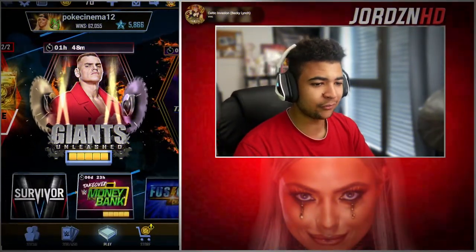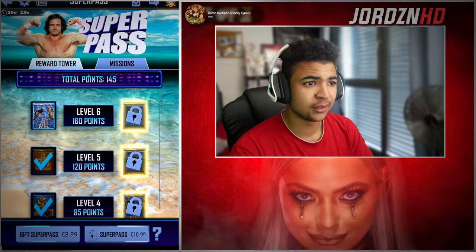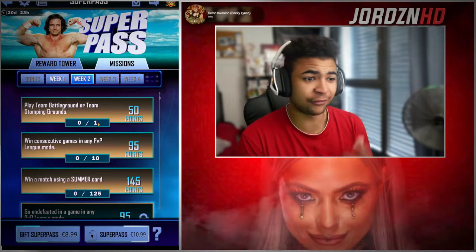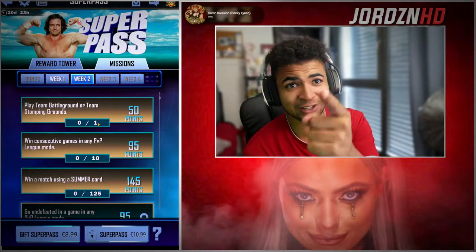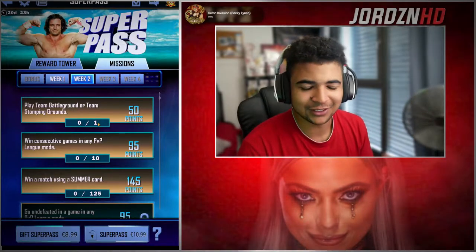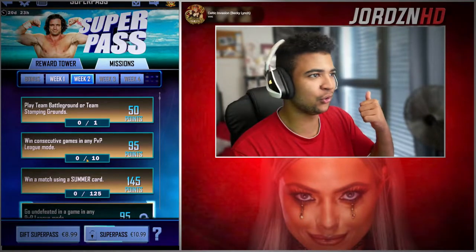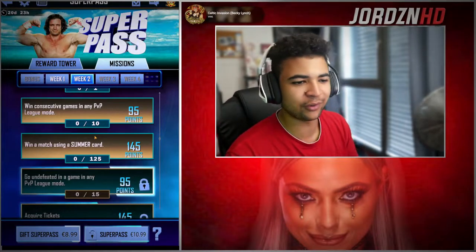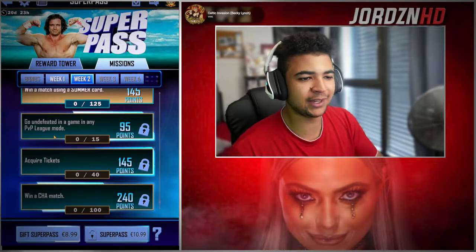Welcome back to the video, let's have a look at the Superpass for week two and see what you have to do. Week two missions: play Team Battleground or Team Stomping Ground for 50 points — easy. I'm also now on the team, hoping to get that Team Rotor Green Liv Morgan run into here. Win consecutive games PvP, 10 — easy. You can do Elimination Chamber, Royal Rumble, whatever, it's a piece of cake. Then win a match in Summer card, 125 — again easy, that's Royal Rumble, done.